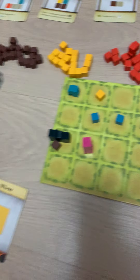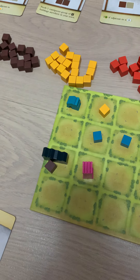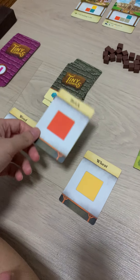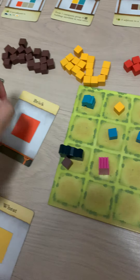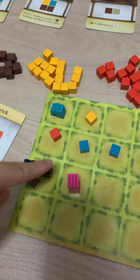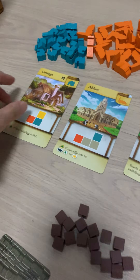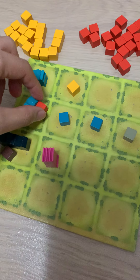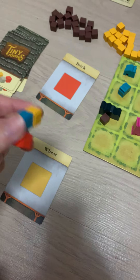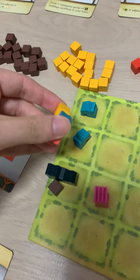I can actually build the cottage with the wood. Let's hope the brick comes out — oh yes! The brick came out. Let me take the brick, put it here, and now we have a cottage. So I'm going to put the cottage over here. Nice — we have two cottages together.